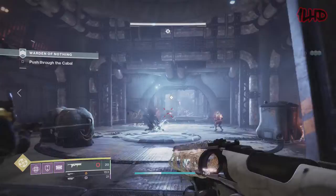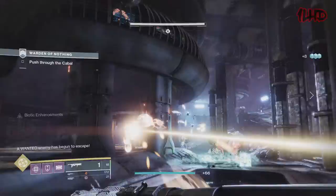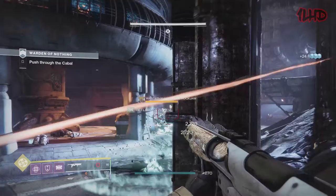It's already bad enough that the Vault of Glass raid exotic, Vex Mythoclast, is a shadow of its D1 version in Destiny 2. If the franchise's very first raid exotic and the most beloved raid hand cannon were both terrible in Destiny 2, the community would have lost its collective mind. It's sad that Vex Mythoclast performs so much worse, but it's consoling to know Bungie found a way to give us something as close to the D1 Fatebringer as possible.